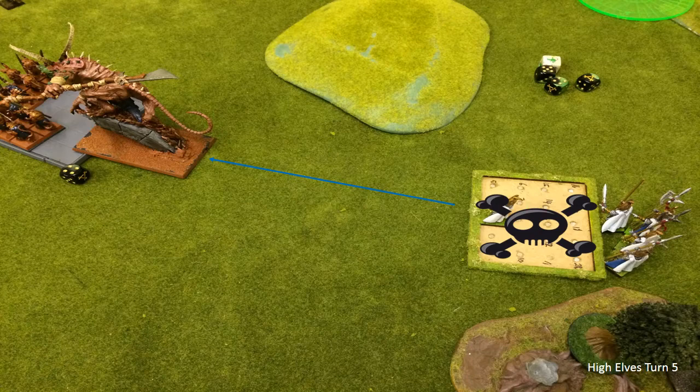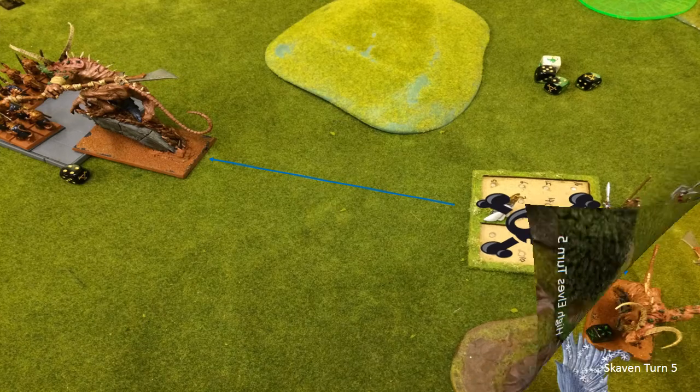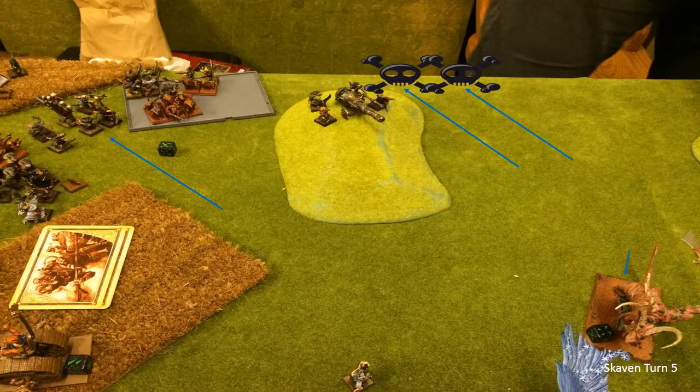I missed my magic phase where Matt rolled another double six on three dice to stop my Fiery Convocation - not bitter at all. The Phoenix Guard got toast, and the Abomination is frenzied. He moves with 3D6 - off he goes, probably won't see him for the rest of the game.